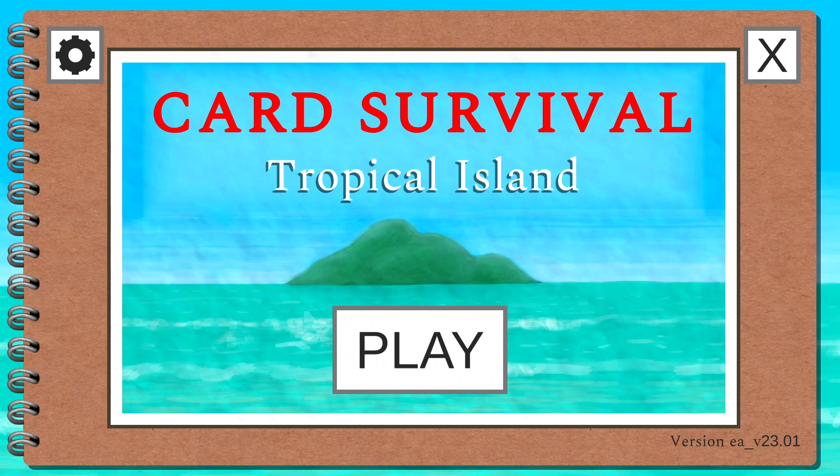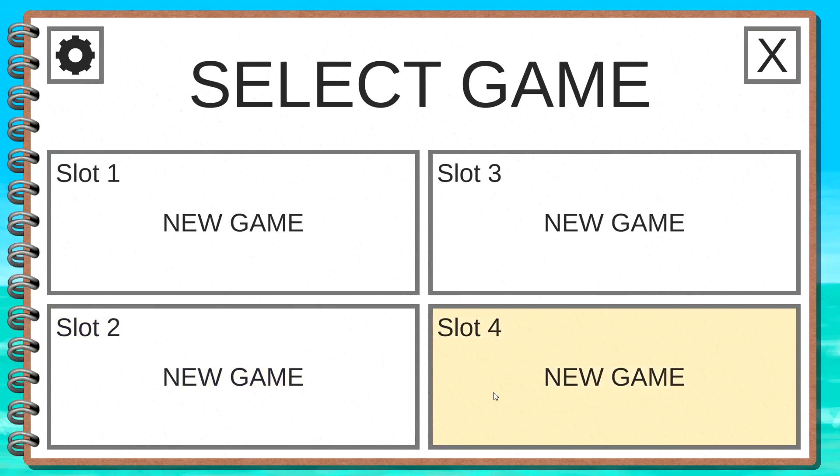Hello everybody and welcome back to another Olexa look. Today we're taking a look at Card Survival Tropical Island. This is a card survival game where you are stranded on a desert island and you must use cards and your wits and skills to stay alive. We combine cards together, explore, gather resources, and craft useful tools. You can find this game on Steam — it's developed by Winterspring Games. I love survival island games and card games, so why not?